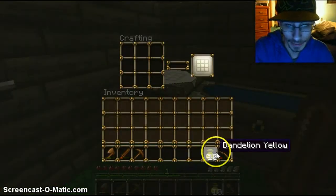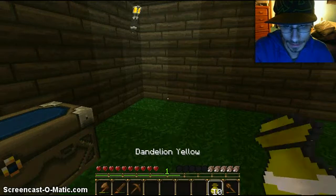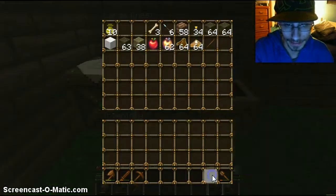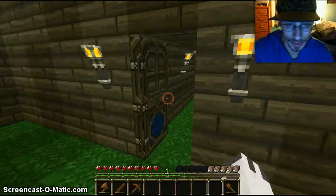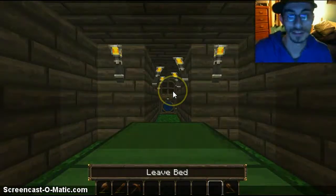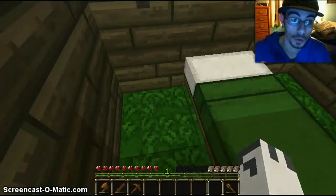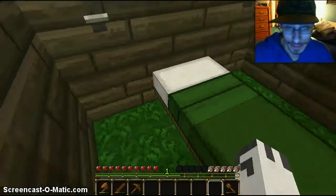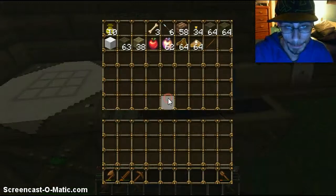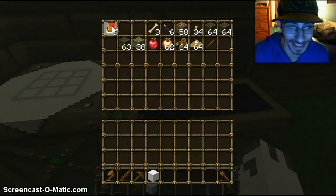I can make those into dye — what the heck, dandelion yellow? It's a little laggy but nothing that can't be used. Maybe it runs a bit better, but we'll test this program out and see how it is. This is the first face cam video for Minecraft, so it seems like it'll be pretty cool to put it up on YouTube. I can make this into yellow dye, which I think is pretty cool.